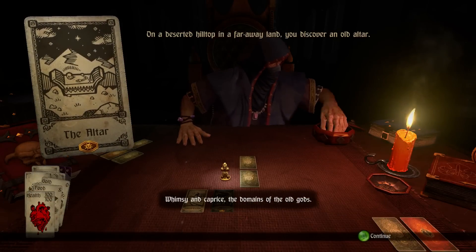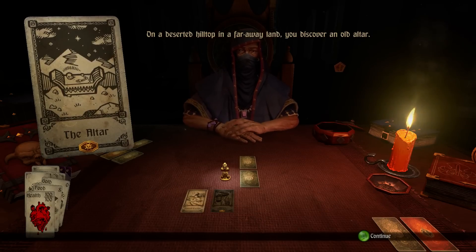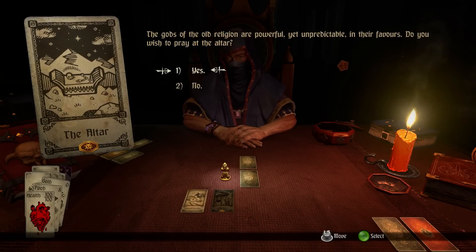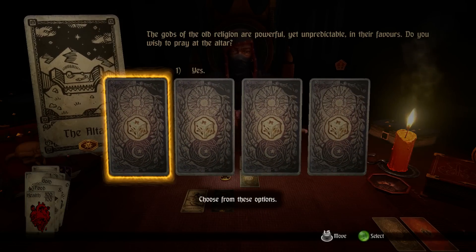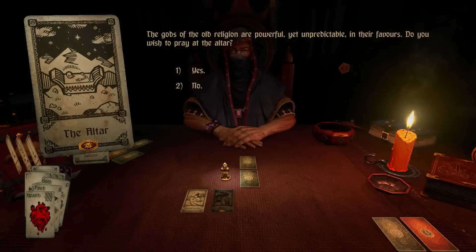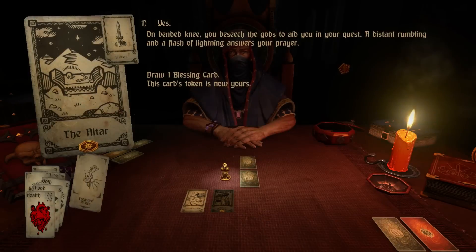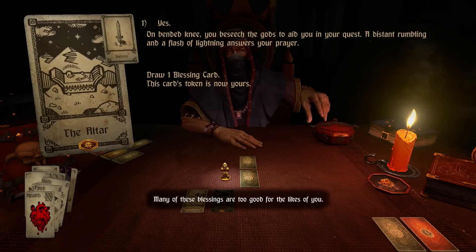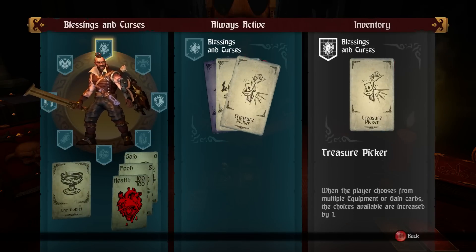Whimsy and caprice — the domains of the old gods. Were they always thus, or has age corrupted their natures? We've discovered an old altar — the gods of old religion are powerful yet unpredictable in their favors. Do you wish to pray? On bended knee, beseech the gods to aid you in your quest — a distant rumbling and flash of lightning answers your prayer. Draw one blessing card. Treasure picker! When the player chooses from multiple equipment or game cards, the choice is increased by one.